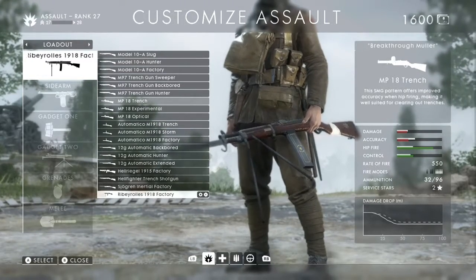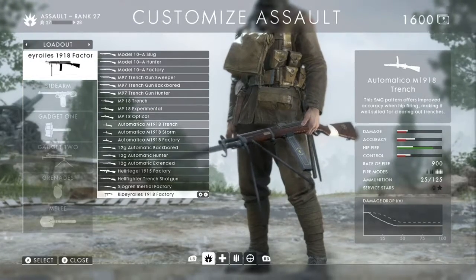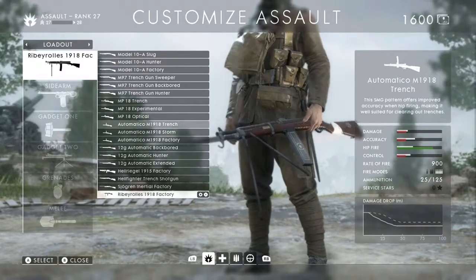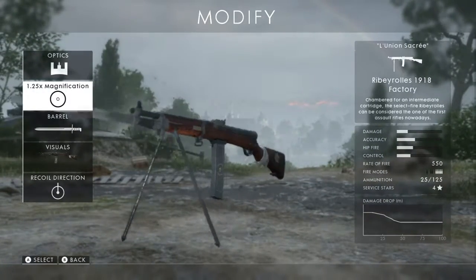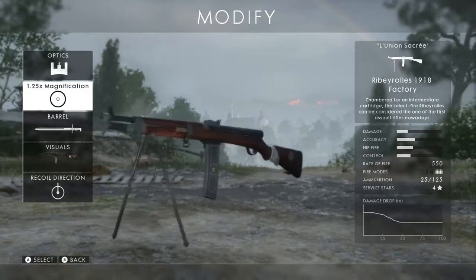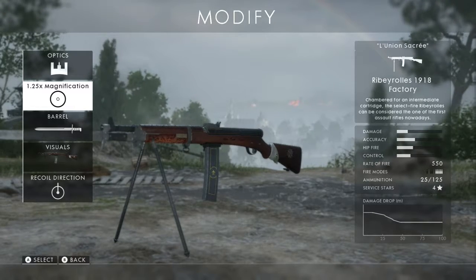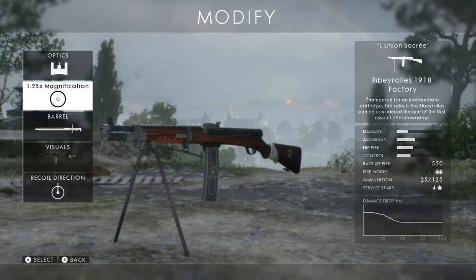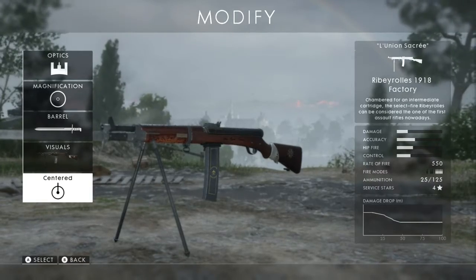Same story with the MP18 Trench, or any of the MP18s really — they all have the same damage model. The Automatico isn't really worth comparing. Although the Automatico will win in a close-range battle, the Ribeyrolle destroys at medium range because none of the other assault weapons have a decent medium range. This is why I picked the Ribeyrolle — just because of the range. It's the best gun out of the DLC.